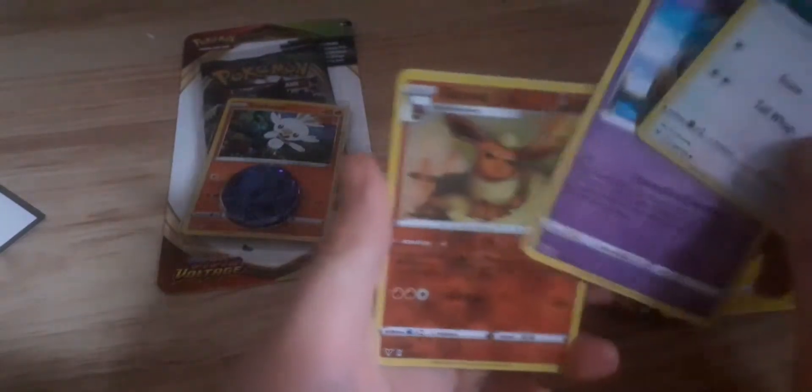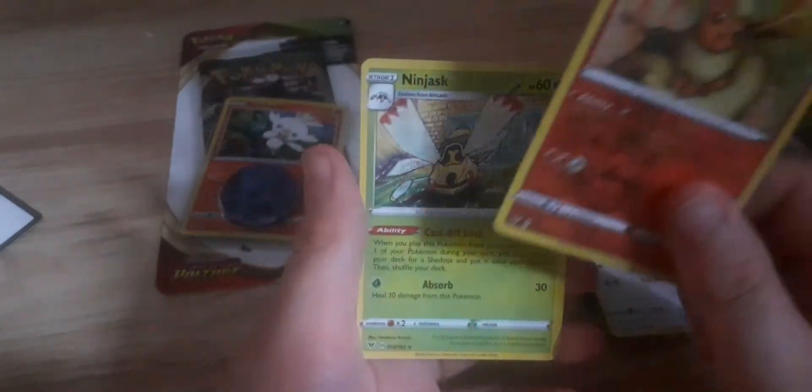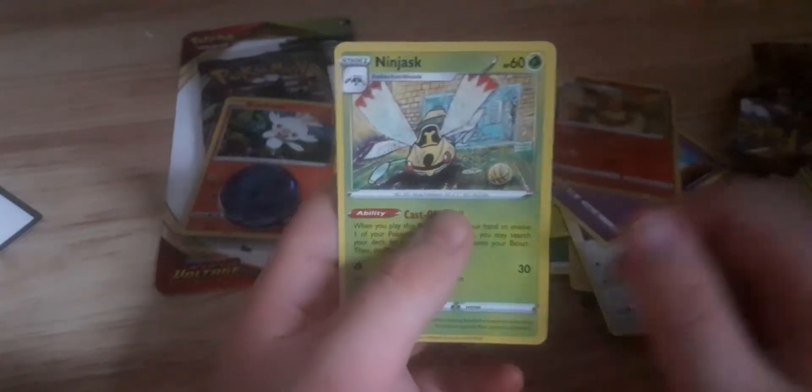It's a cute Eevee, Rebat, Flayon, Refuse and Ninjas. Here's the Scorbunny pack.